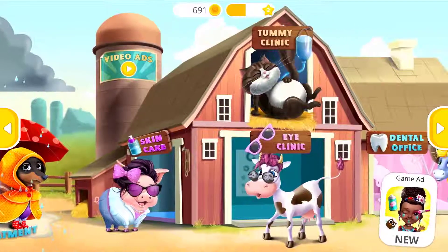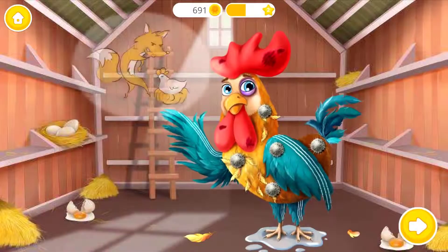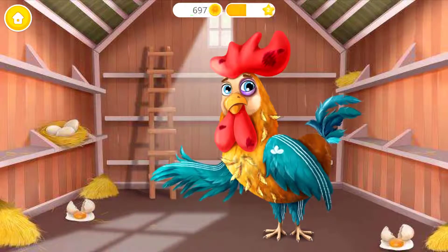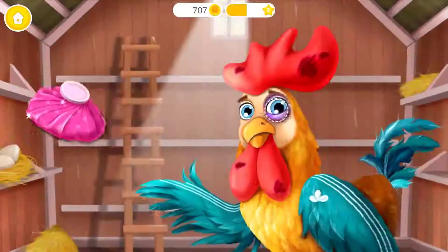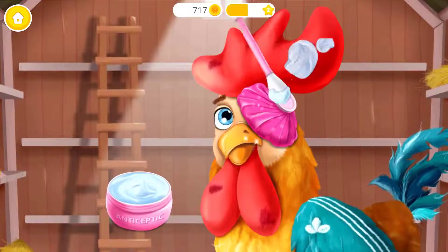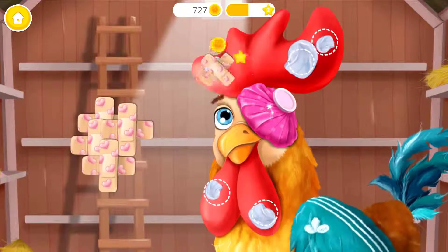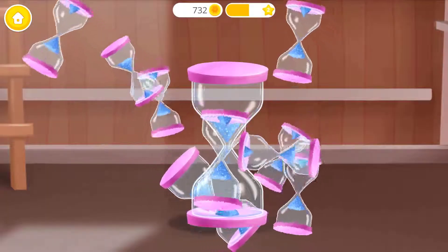Welcome to the animal hospital. Gary tried to save his chicks and got beaten by a fox. First, remove these plants. Great! Now brush his feathers. Put some ice on his eye. Let's cure the wounds. Apply the bandage.